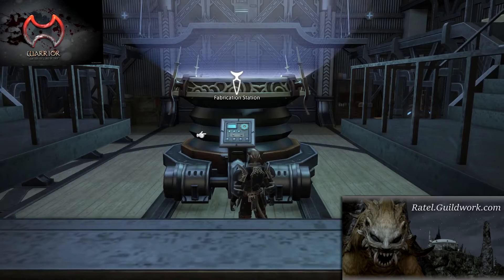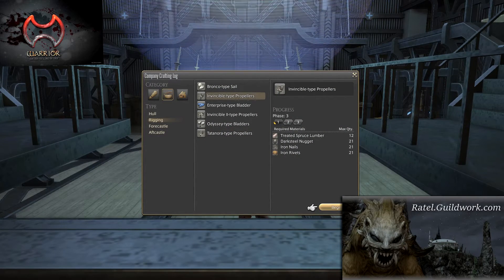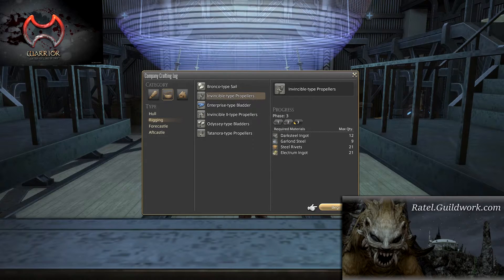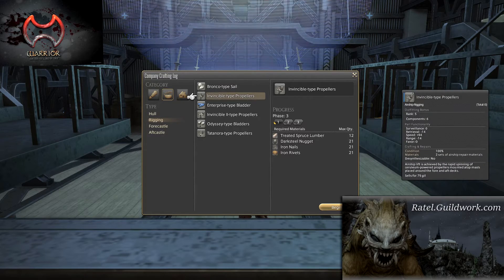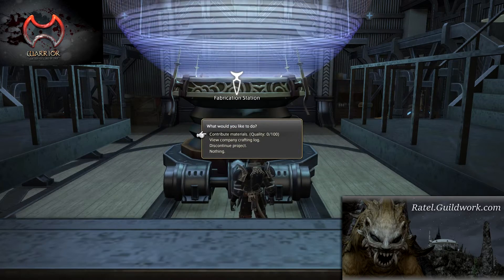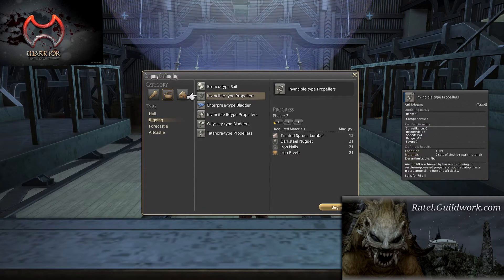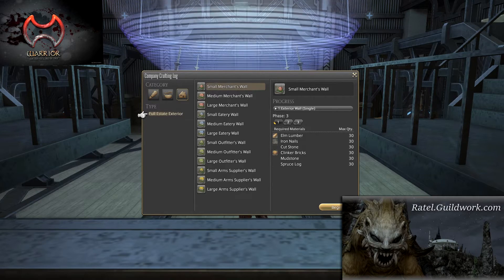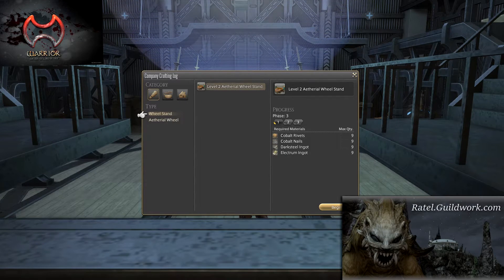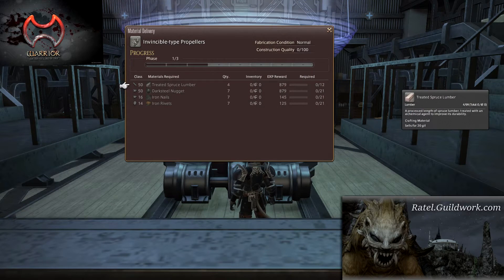Currently we're building a set of propellers for an airship. By activating the station you can see what items are needed — some are higher level and some are lower level. As a bonus, if you put an item in you get more experience. We can create various airship items, housing skins, and ethereal wheels, which help give the FC buffs.